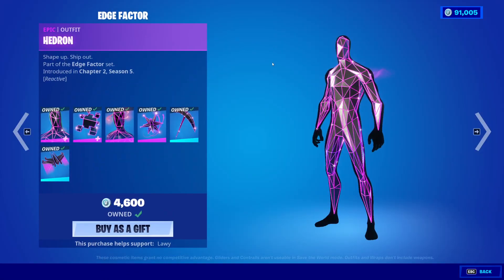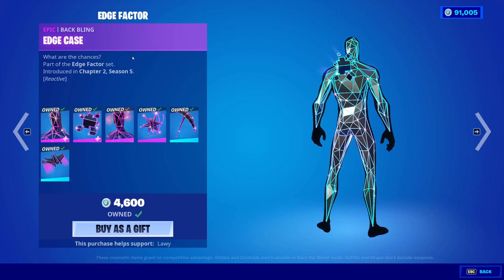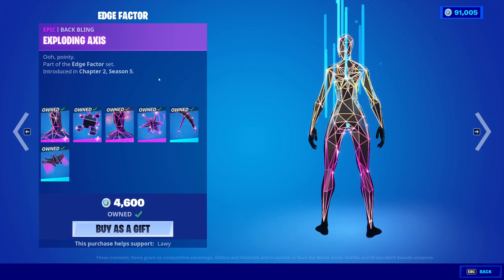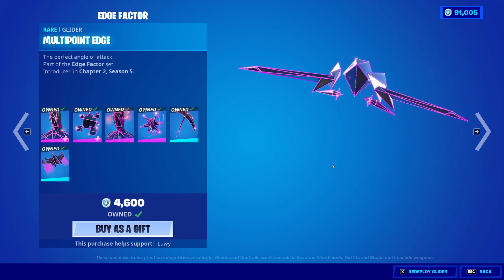I like this new Item Shop background, by the way. Edge Factor Bundle — we have the Hedron with the back bling Edge Case. And by the way, he's got sweaty pits. That's sweat. ISO is back with the back bling Exploding Axis, the pickaxe, and the Multi-Point Edge glider.